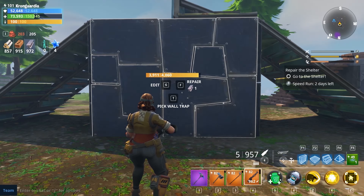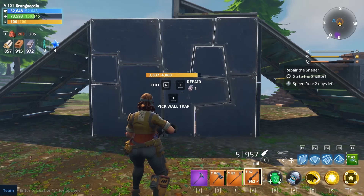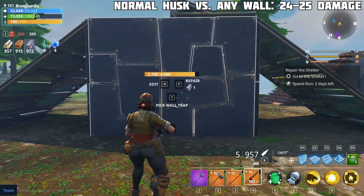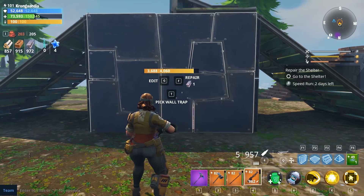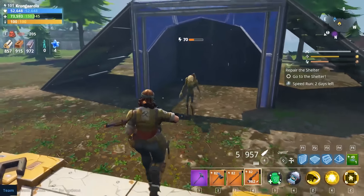A steady amount of damage from a normal husk on each and every one of these walls — no major difference. The iron just has more hit points than the stone, and the stone more than the wood, so pretty much as it should be. A normal husk is going to spend a lot longer taking down an iron wall than a stone wall than a wooden wall. Come out here, I'm going to set you free.